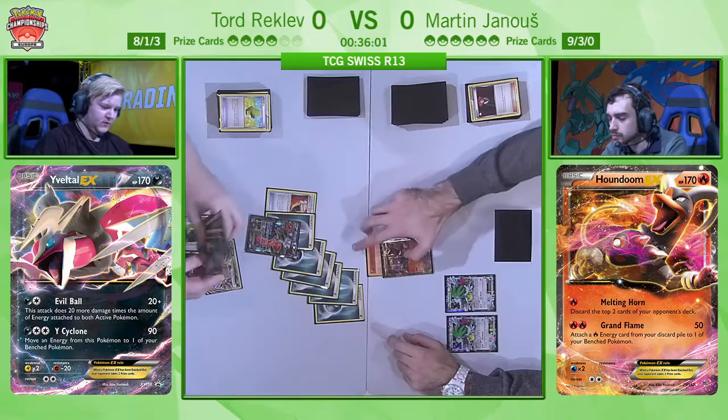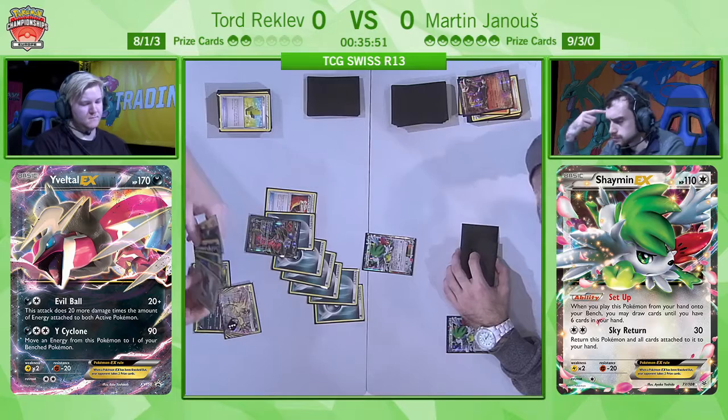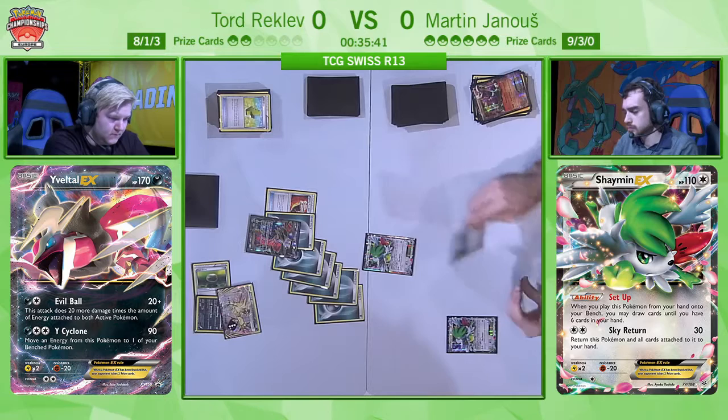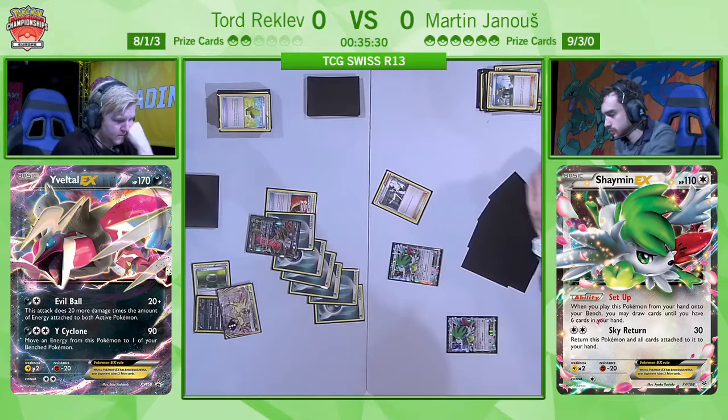Tord does the maths and simply goes for the Evil Ball, taking two more prizes — he's just one EX knockout away from winning the game. Martin doesn't have many options, just the VS Seeker, and he may be considering scooping at this point. Martin's main approach is trying to deck out the opponent, and that's a long, arduous process. He might have to try and buy himself some time.